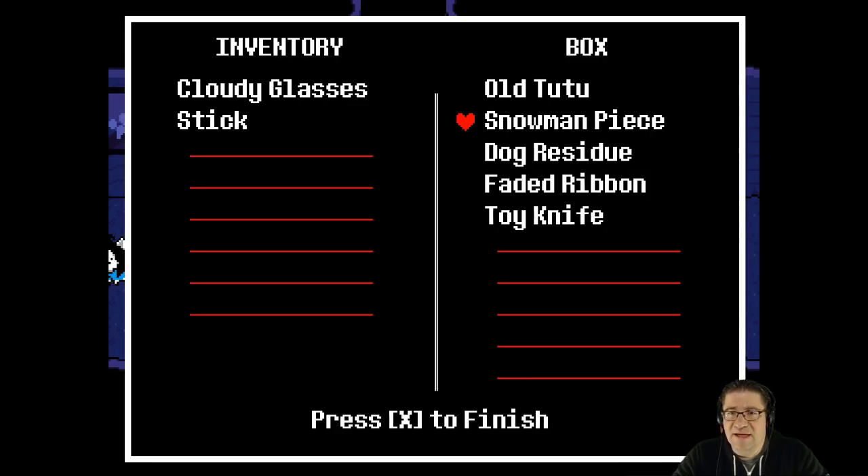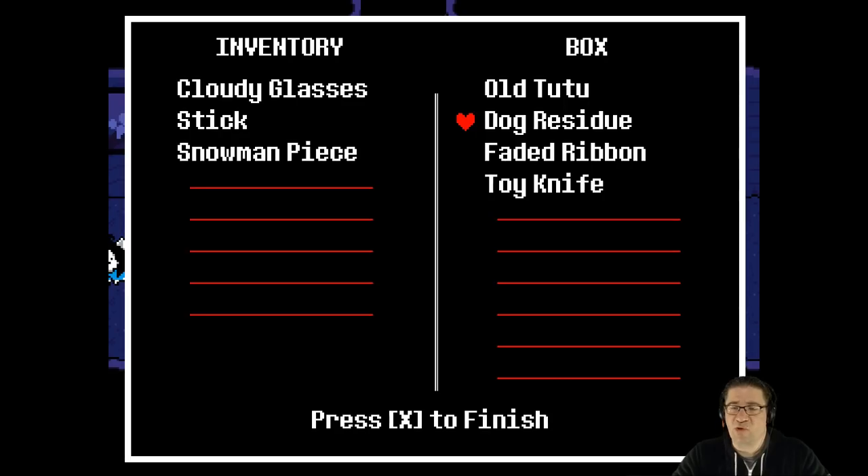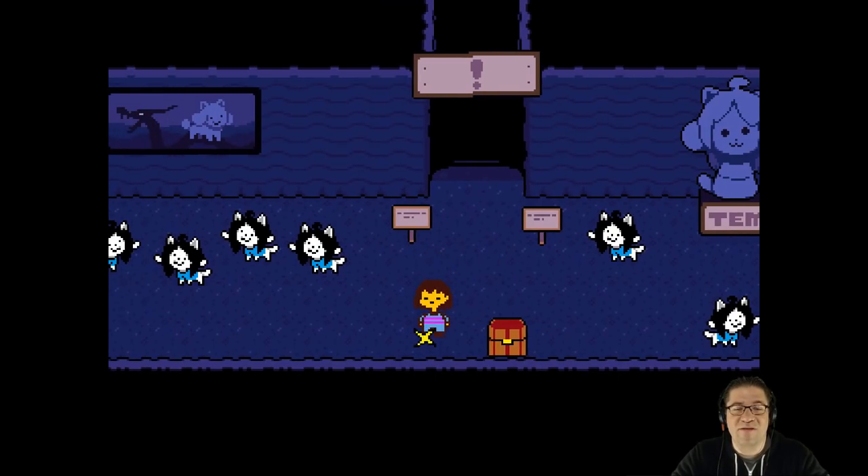I'm going to take the stick and the snowman piece from the box. The dog residue is basically junk, but if you use it, it fills up your inventory and you can sell it off to Temmie if you wanted to. It also produces dog salads, though I don't know if they do anything. The faded ribbon and the toy knife — I sold the tough gloves and manly bandana since we bought those at a shop. These other items — old tutu, faded ribbon, toy knife — correspond to something. I'm not going to give it away. There's a lot of lore and extra stuff.